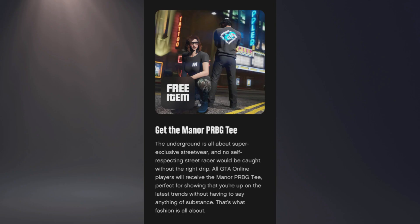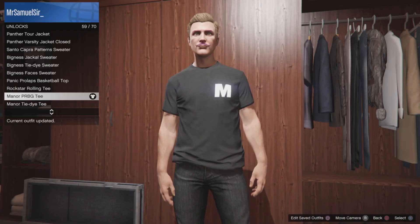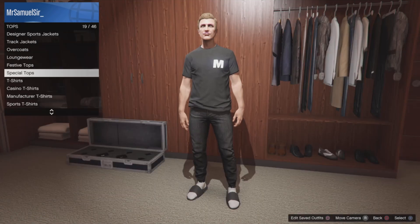Hello everybody. There's only one unlock this week in GTA Online and that is the Manor Princess Robot Bubblegum t-shirt. So that's the video basically — just showing you all you need to do is log into GTA Online sometime this week to get it.